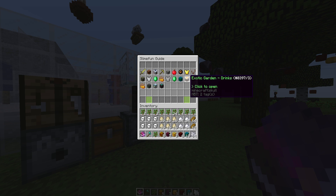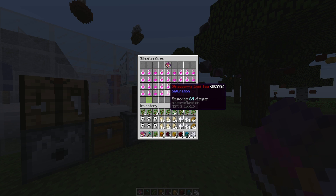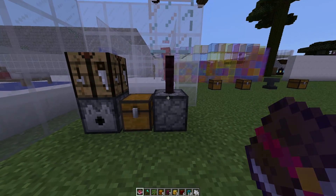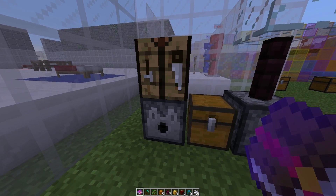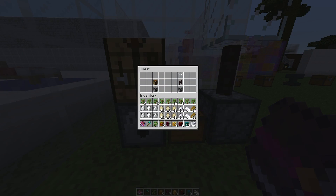Once you've collected your various fruits, you can make them into juices or into something nice to eat. Going back into the guide and into the drinks section, you can see there are a lot and they are very easy to create. You need a juicer to create drinks and an advanced crafting bench to create various foods.